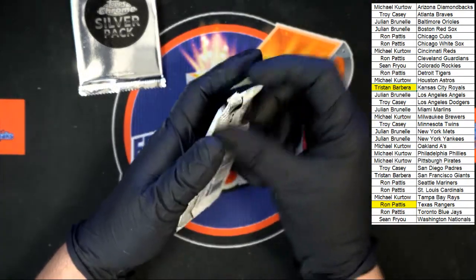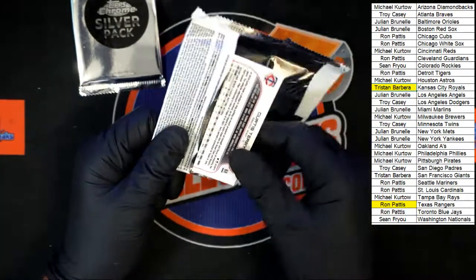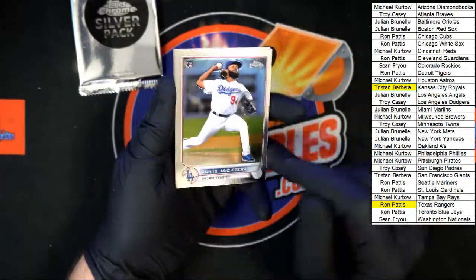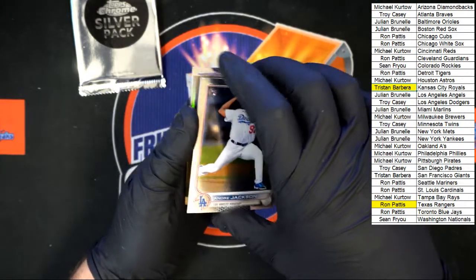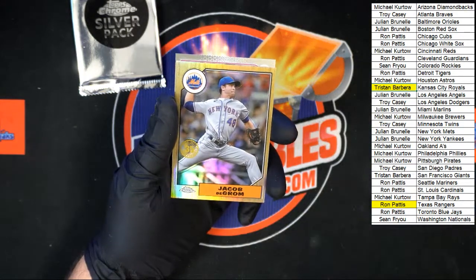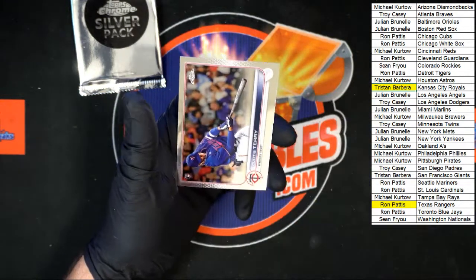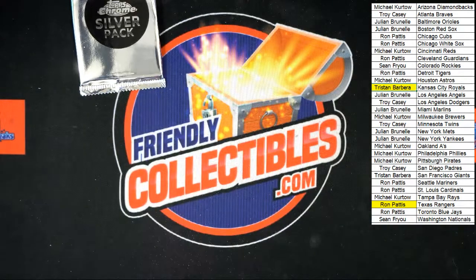Last normal pack out of this box, then we got the silver pack coming up next. We got Jackson, then we got Garcia rookie cup, deGrom 87, and Curtis Terry for the last card — going to the Twins.